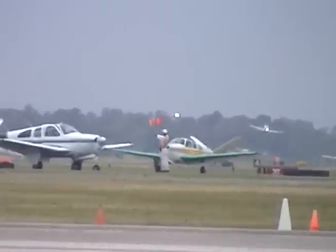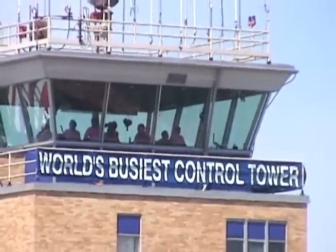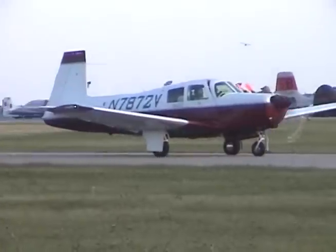Driving inbound from Fisk, line up directly over the railroad tracks, nose to tail, no side by side, maintain 1,800 feet. You'll be turning inside of Blue Water Tower, close downwind, right traffic for 2-7. I will call your descent when you're established on the downwind.